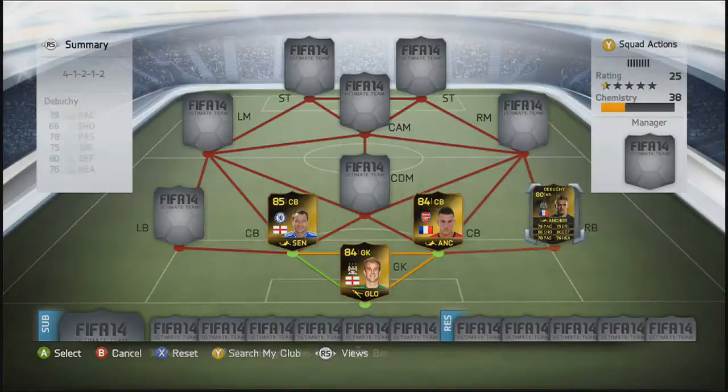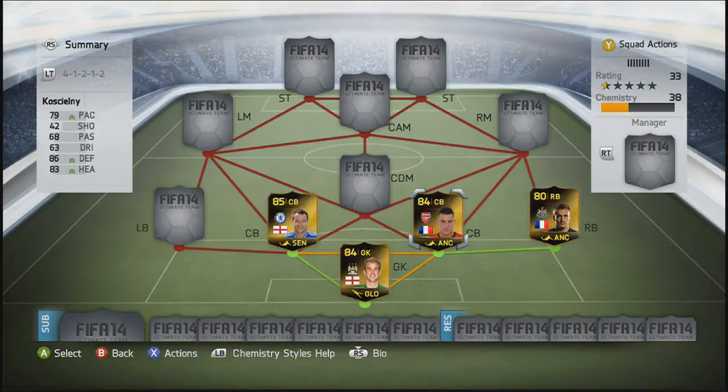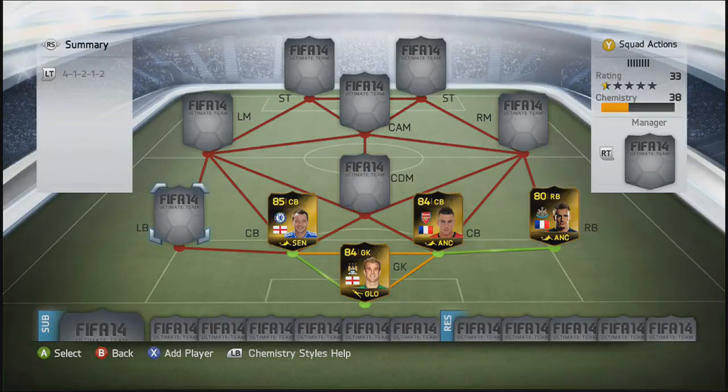In the right-back position, we're going to go with in-form Debushi. He's been actually quite fun to use. I've had no complaints with him and he wasn't overly expensive as well.